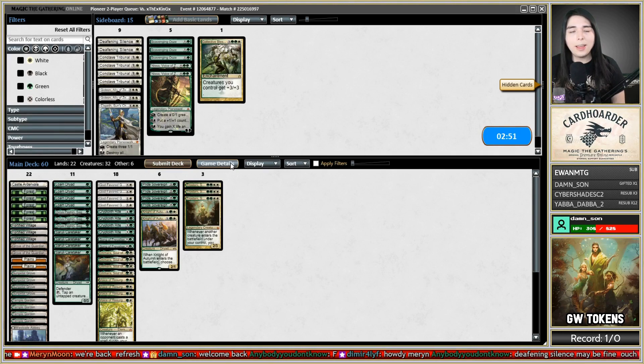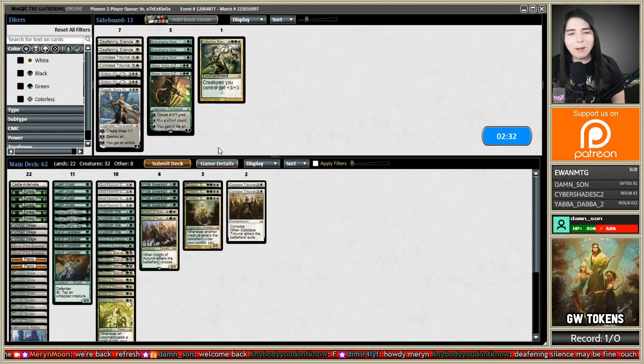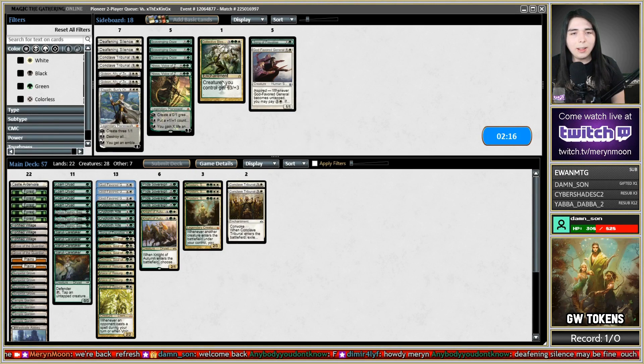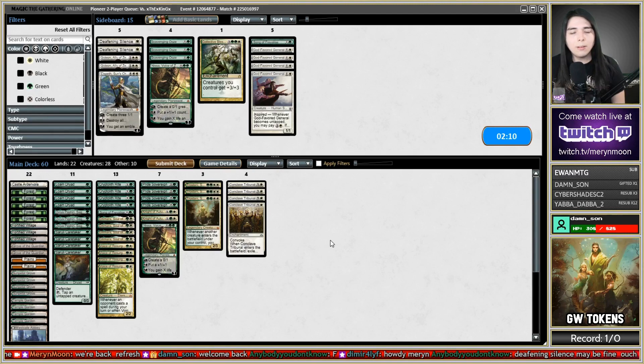Now we know they have Rampaging Ferocidon and Eidolon — very scary things. I think I still want to leave the sideboard the same, but the Ferocidon is going to stop us. Maybe I bring in a couple Conclave Tribunals. Cut one Song of Freyalise, cut one General which is a little slow on the draw. Maybe just bring in the rest of the Conclave Tribunals and even one Nissa, because she makes chump blockers.